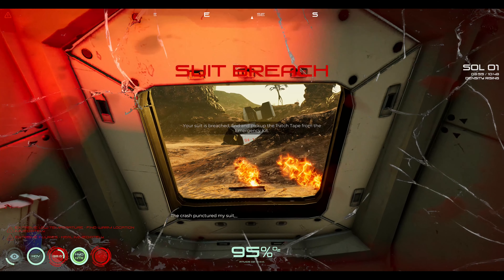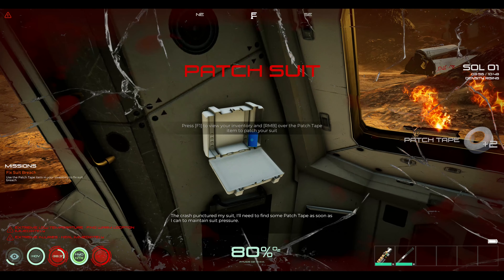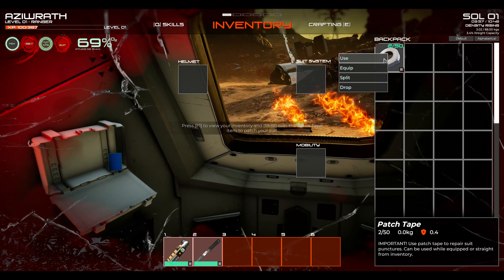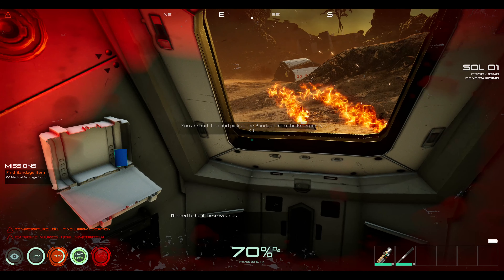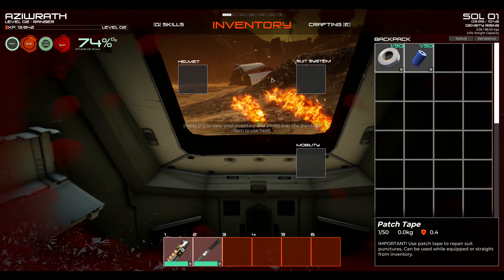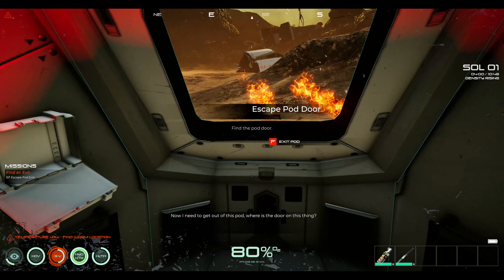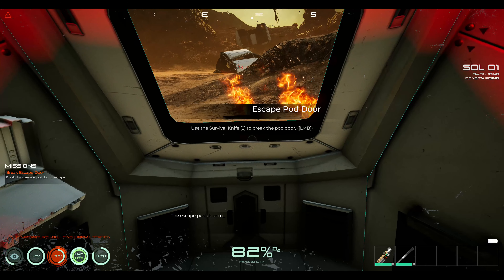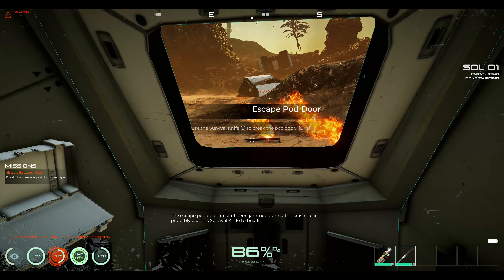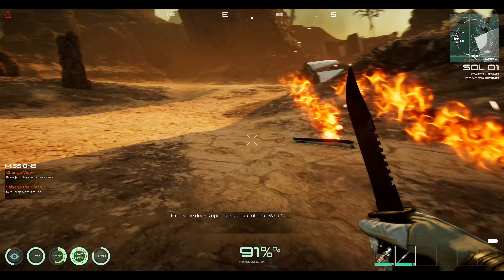Seek medical assistance immediately. Okay, what do we need? Get that up. Alright — patch suit. Let's patch the suit first before grabbing everything. Now system is restored. Bandage — heal up. Are you kidding me? Hey, there we go. And we're out.